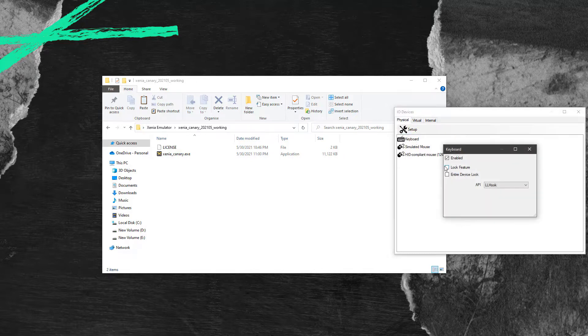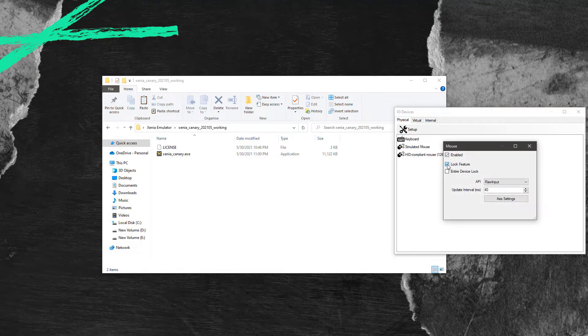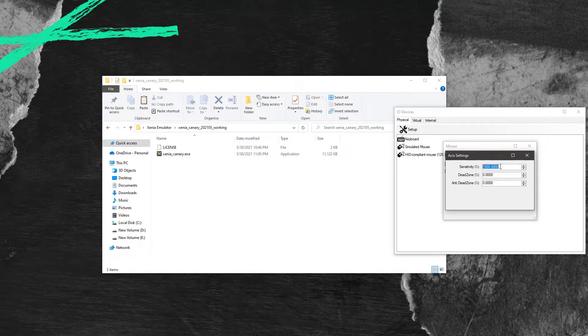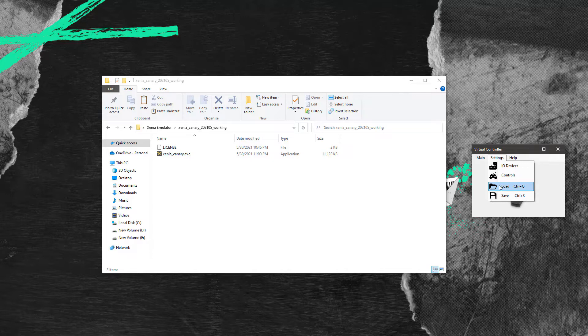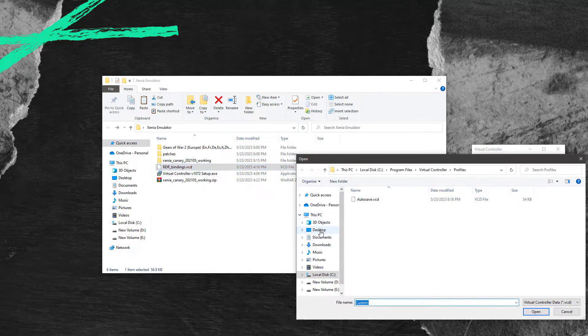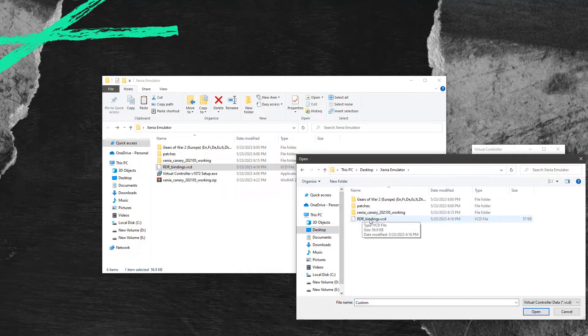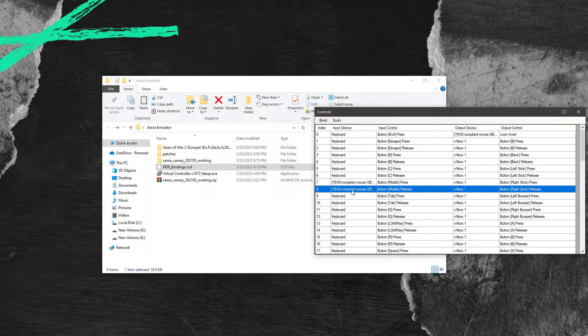First we will do the configuration of the keyboard — watch carefully. Secondly, we will set up the mouse and set its sensitivity. Then we will have to add the pre-configured key bindings file called RDR binding, which is provided in the files. Remember to replace your specific mouse because the software has picked the wrong mouse from the RDR binding file.